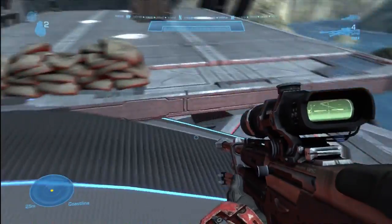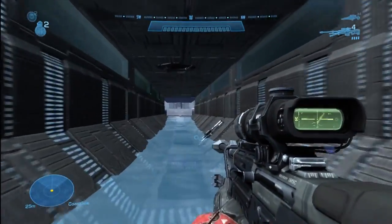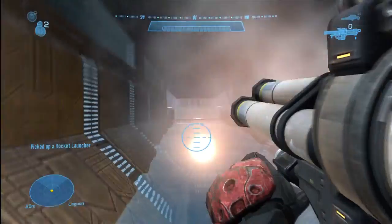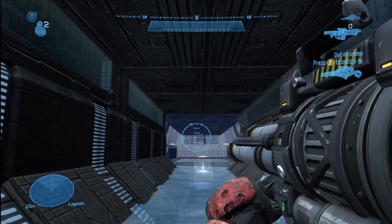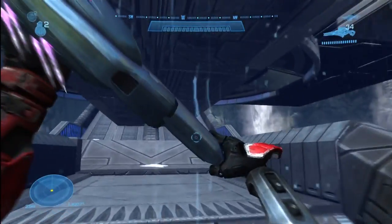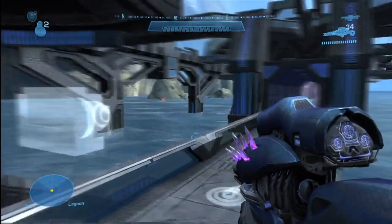I mean, if you get Grizz — if Grizz plays Halo, which I kind of doubt — in there, then you might have a problem. As for all the other power weapons, they're all spaced out in the middle. These rockets are right there, and you've got whatchamacallit right there so you can't camp in the thing. You can't camp outside with a sniper anyway.